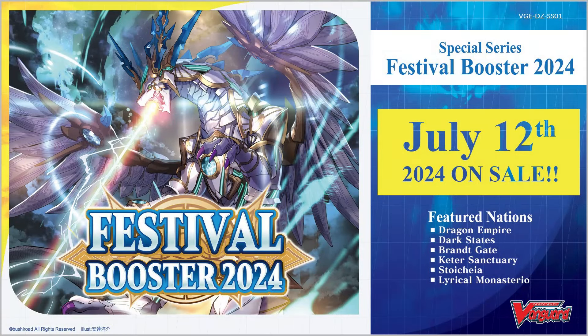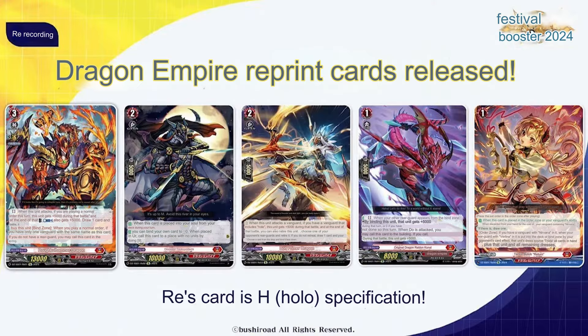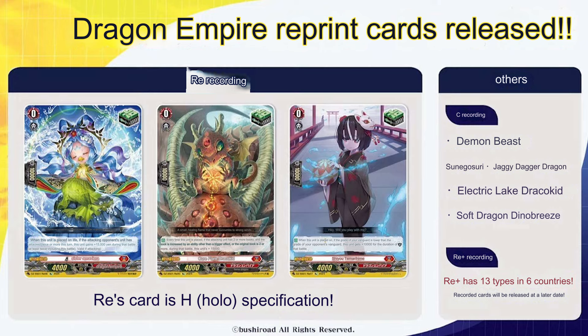Let's begin today's Vanguard news with some Dragon Empire cards being reprinted in Easy SS01. Notice that all of these are promo cards, and you can expect the other nations to get the same treatment. The more notable reprints will be all three versions of the counter heal triggers. There will be a total of 13 reprint cards per nation. Unfortunately, these are marked with the rarity, meaning they will likely be harder to pull, which defeats the purpose of being reprinted in the first place.